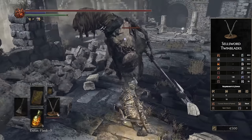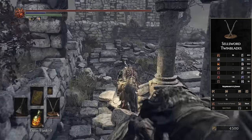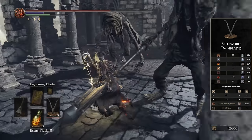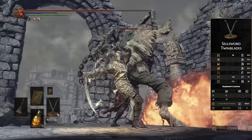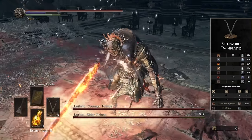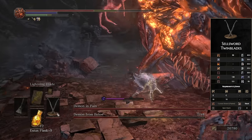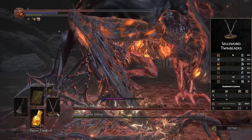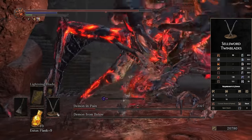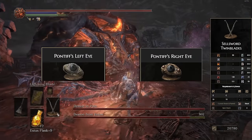Number one, we have the Sellsword Twinblades. If anybody ever tells you this game is nothing but R1 spam, tell them they're wrong — because the best weapon in the game doesn't require you to click the R1 button a single time. All you're doing is clicking L1, and if you want to use the weapon skill, you click L2 and R2. So the R1 button is never pressed — checkmate. But yes, this is the best weapon in the entire game because the DPS is just through the roof. It's so fast, amazing moves — you get nice vertical and horizontal types of attacks. Being that you're hitting with two weapons, it can stun-lock even better and stagger better than most Curved Swords.